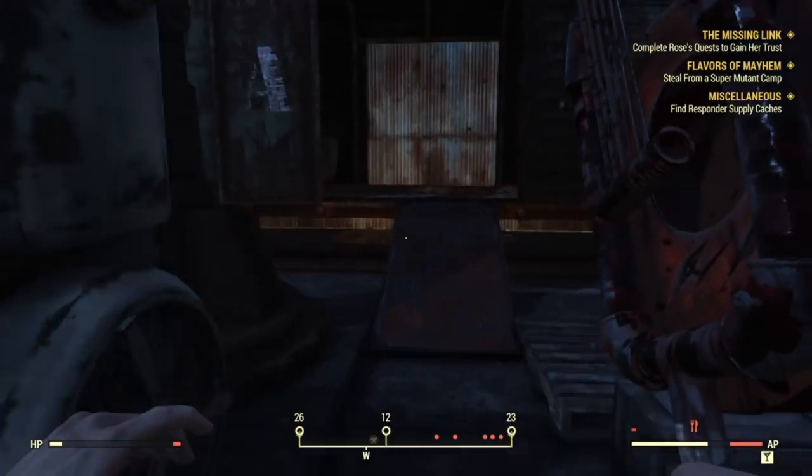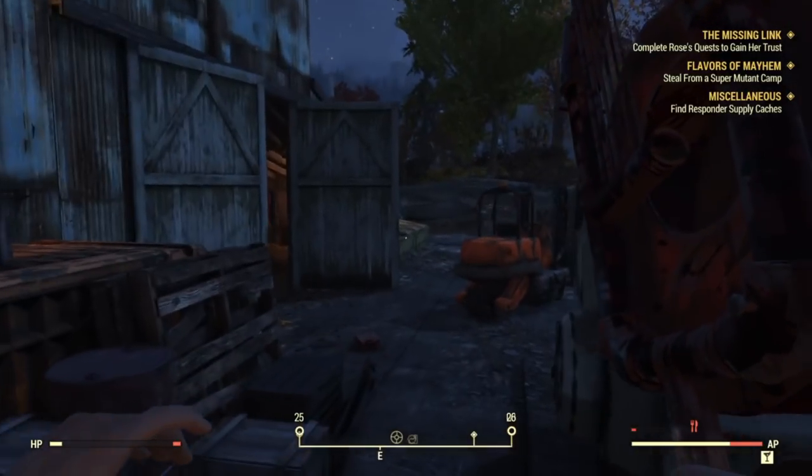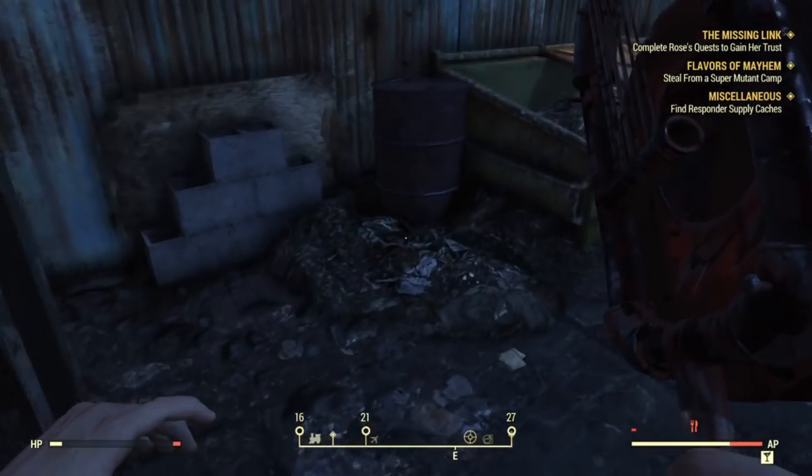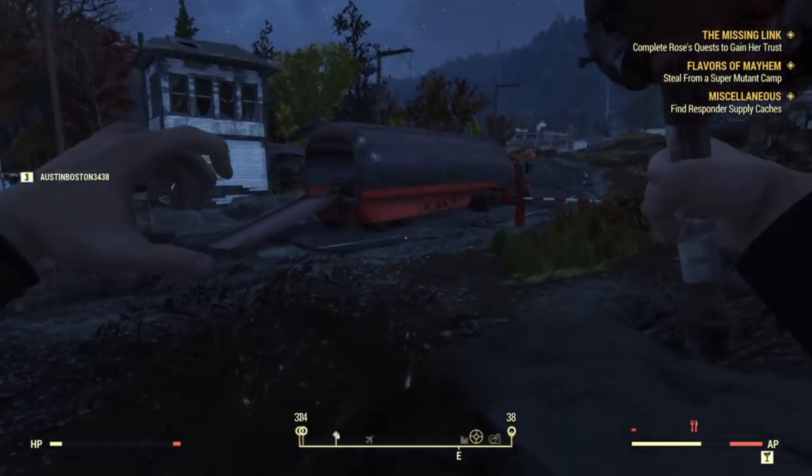Sometimes there's some power armor that spawns in here. This is next to the second spot where we got the stash of caps from.